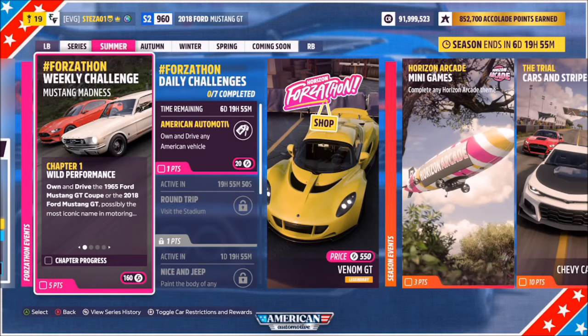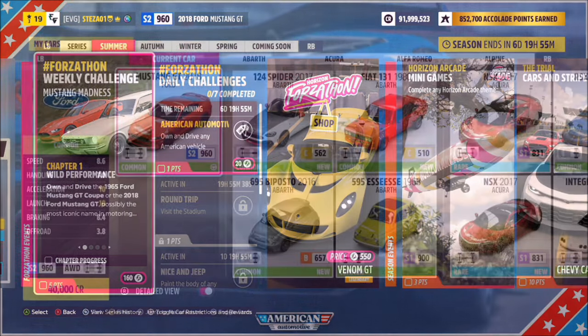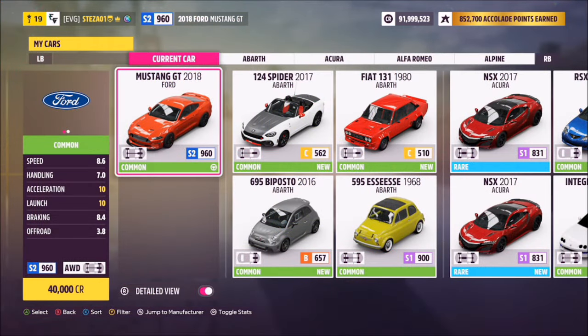Hello and welcome back to the channel. This week's Forzathon guide is called Mustang Madness, which wants you to own and drive either the 1965 Ford Mustang GT Coupe or the 2018 Ford Mustang GT to complete all the challenges. I opted for the 2018 Ford Mustang GT — it's only 40,000 credits in the auto show if you don't own it already, but you can use either one, it really doesn't matter.